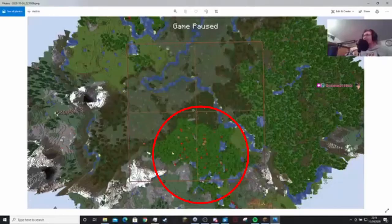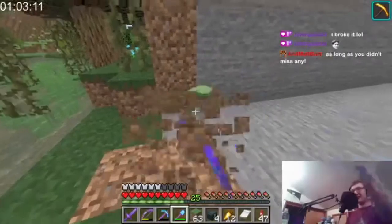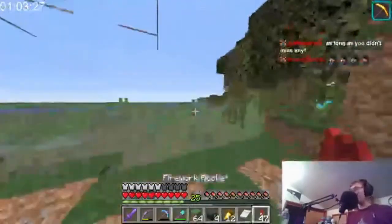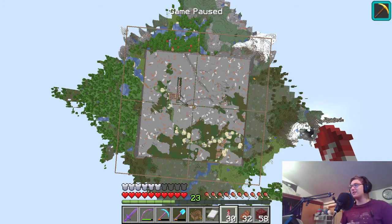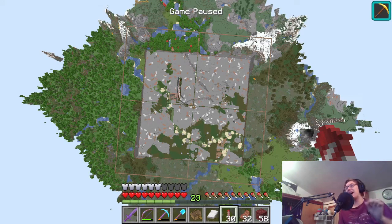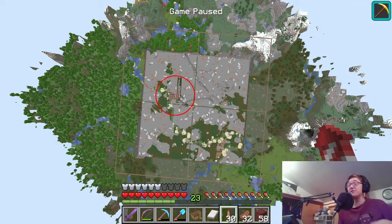That area is this. There is no standing block above sea level. This is 300 by 300, all mapped out. What makes this even more special is I'm collecting every single block in the storage system that you see right there.